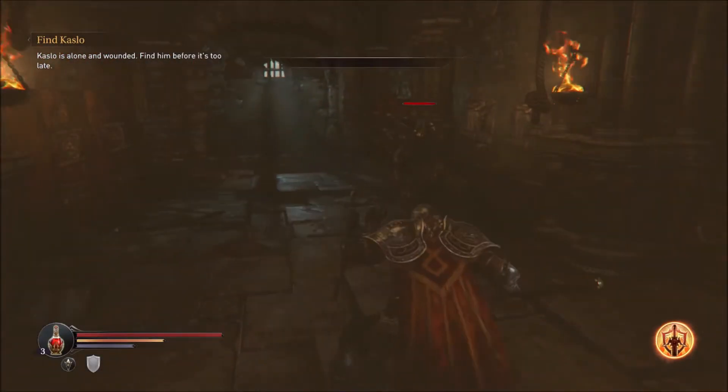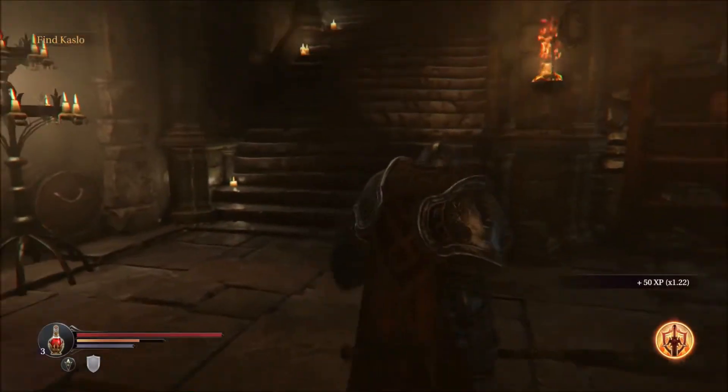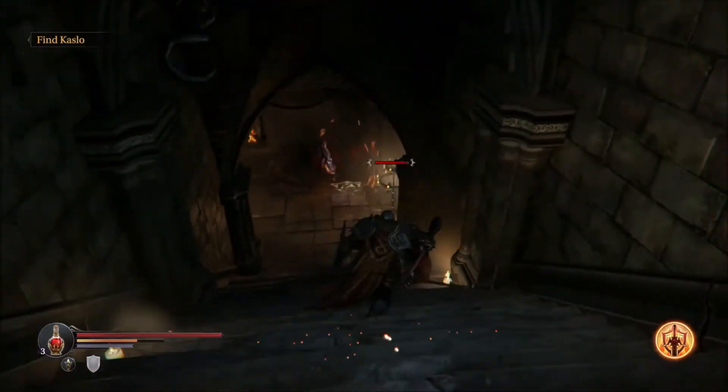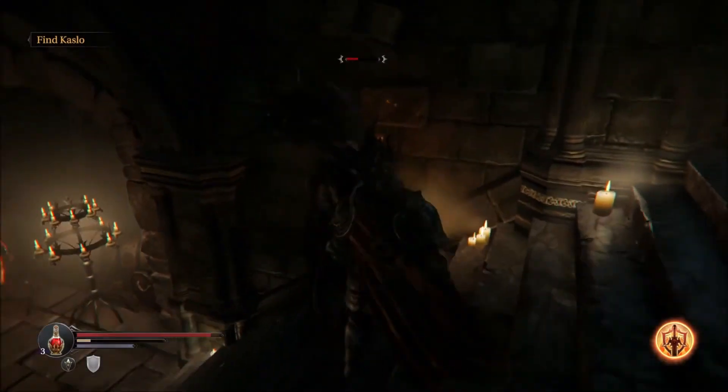Once you've done that, you go back through the portal and all the enemies in the area have respawned. You can go and kill them and get their XP. You just repeat that and that's basically how you farm in this game.